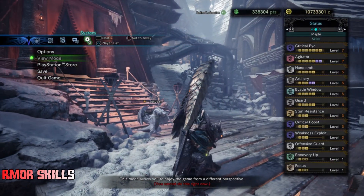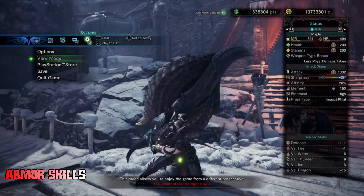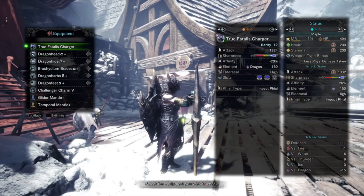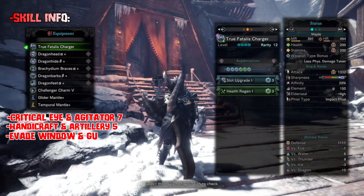For the armor skills we have Critical Eye 7, Agitator 7, Handicraft 5, Artillery 5, Evade Window 5, Guard 5, Offensive Guard 3, Capacity Boost, Focus 3 and Recovery Up if we use mantle, and also Weakness Exploit 3 and Critical Boost 3 for the awesome damage on monsters for Charge Blade.